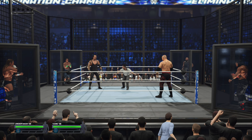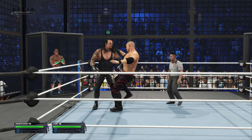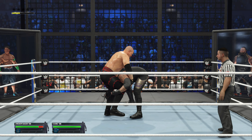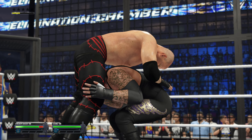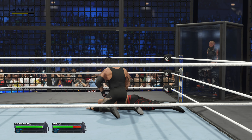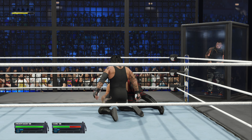As we get our first look at the structure — the Elimination Chamber — competitors looking on, waiting to be unlocked from their pods. Let's take the opportunity to explain how this match works. We have superstars starting this match off, but at certain time intervals a new competitor will be released from their pod. You can be eliminated via pinfall or submission. Last one standing is the victor.